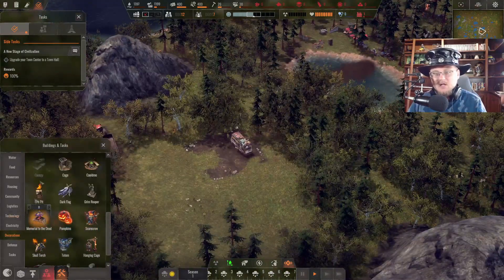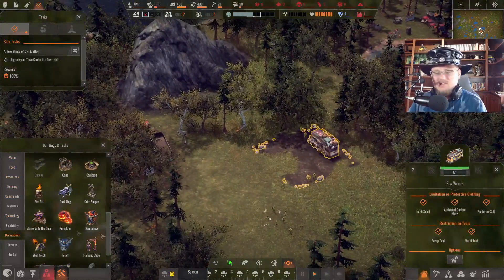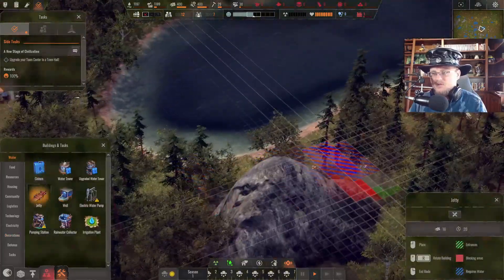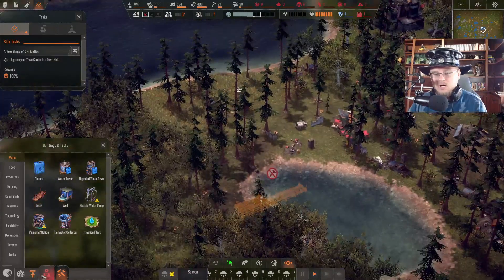Let's go through and make ourselves a Halloween town — that's exactly what I've named this town. I think we need to start with water, so let's start with a jetty to get some water. We'll throw that down right over here to start getting some water going.